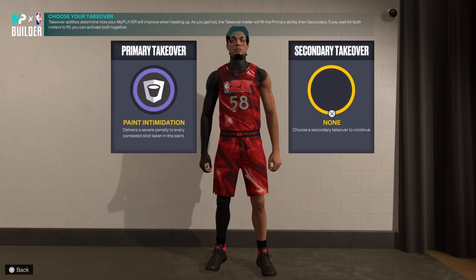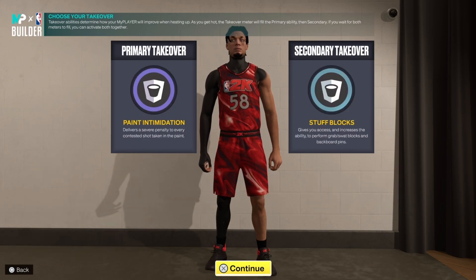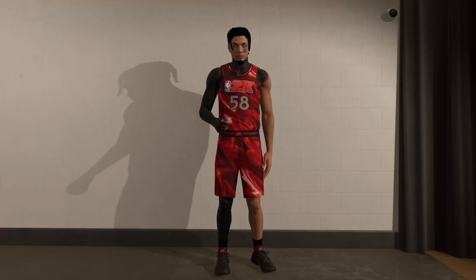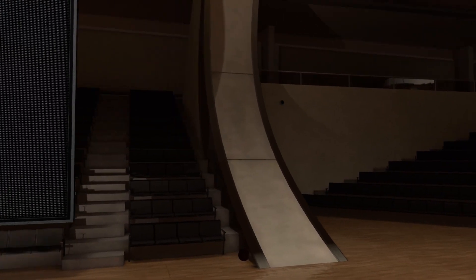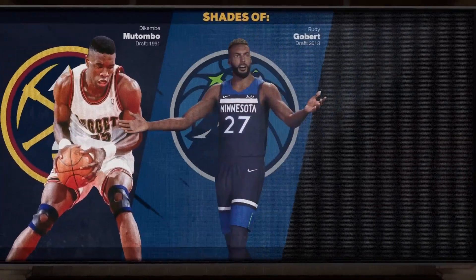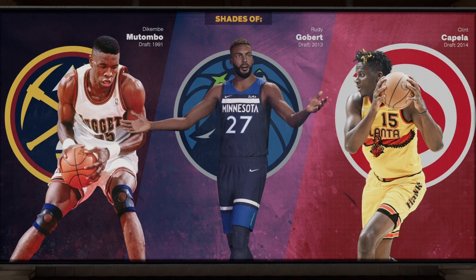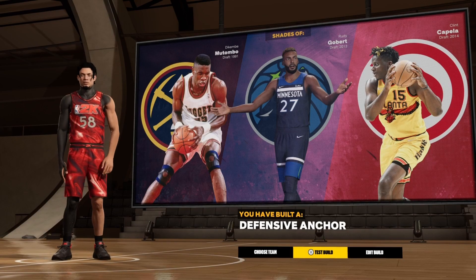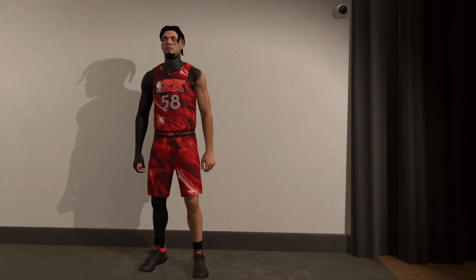For takeovers I'm going paint intimidation and shot blocks. I'm going double rim because rebounding is cool, but the way rim-running works this year, double rim really helps a lot — you guys saw that in the lock video I posted on Friday.